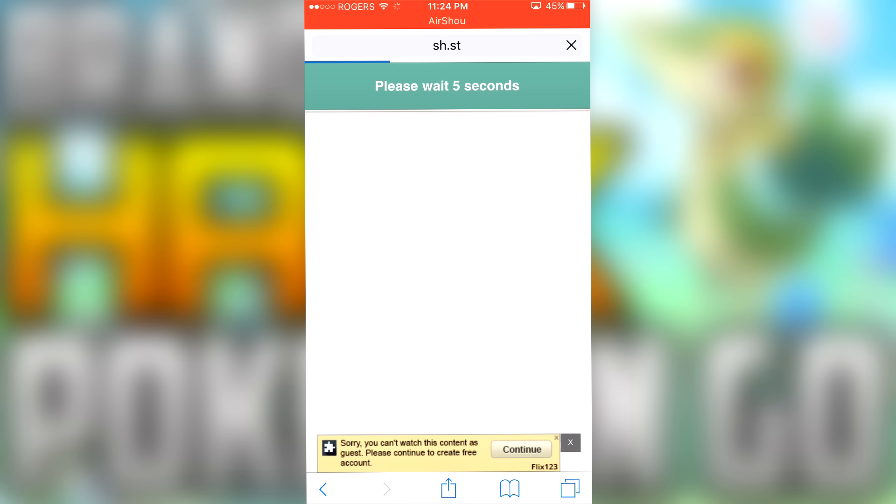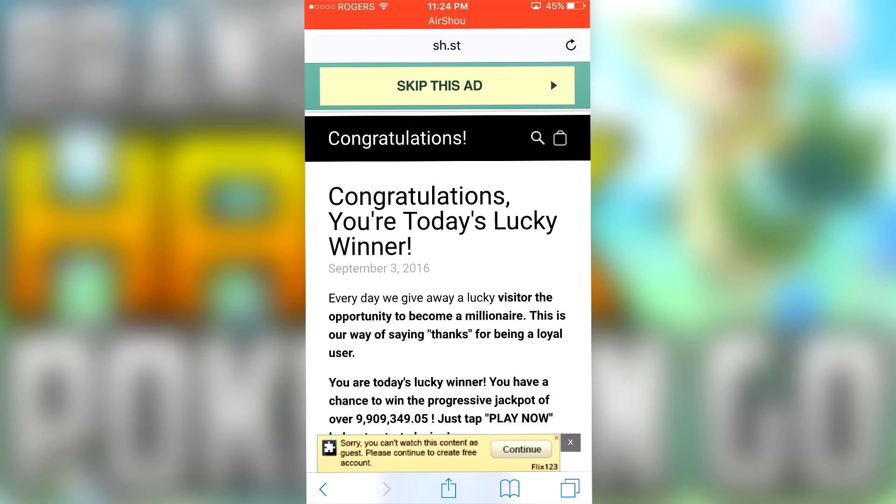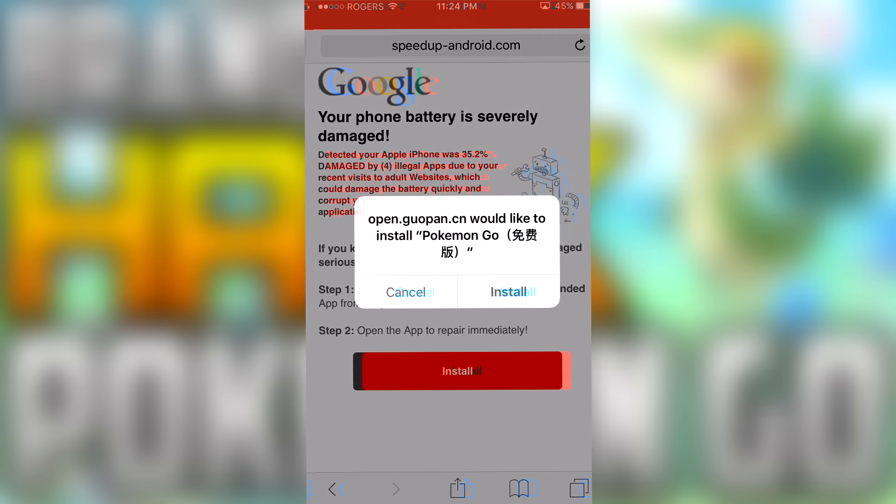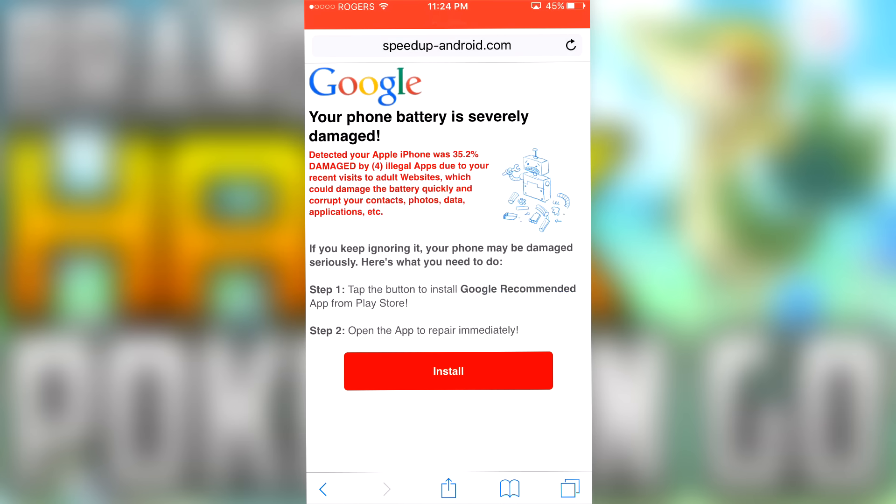Usually the site takes a long time to load up, but right now it started the countdown right away. You want to wait through those five seconds and press 'skip this ad' — it's going to load you into a new tab where you'll download Pokemon Go. Click that green rectangle. You may get a lot of ads, especially if you don't have ad block, but press install and it should start downloading.